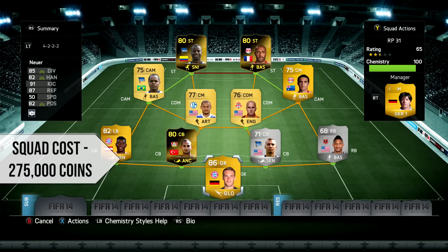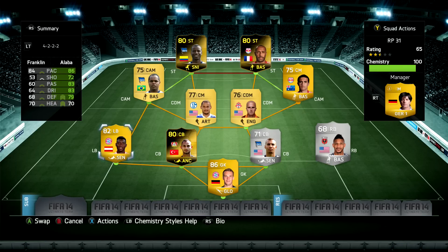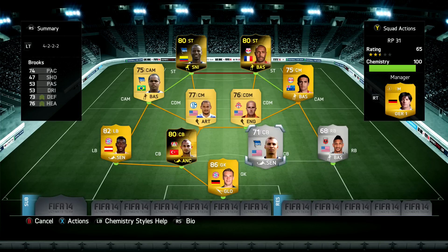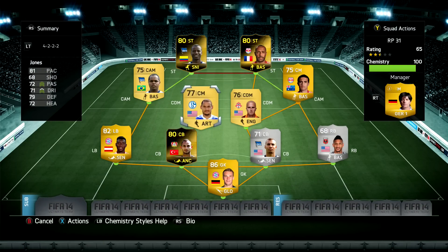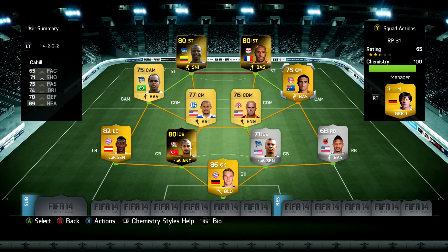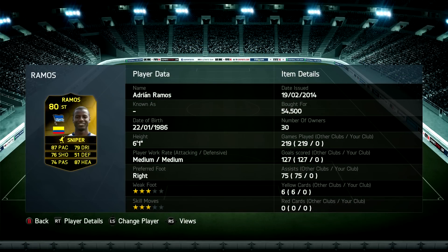The squad around them totals around 275k, a nice cheaper squad for you guys today. We've got Neuer in goal - he's just the best, I love him. Alaba and Franklin as left back and right back. Brooks looks to be an incredible centre back: 74 pace, 73 defending, 76 heading. Omar Toprak's first inform has got 78 pace, 83 dribbling, and 81 heading, medium/medium work rates, and he's 6'1". We've got two non-rare Americans as our CDMs - Bradley and Jones - plus Tim Cahill and 75-rated Ronnie as our CAMs.